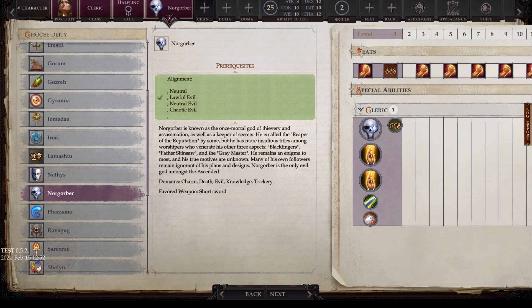Next we have Norgobur, with alignments of neutral, lawful evil, neutral evil, and chaotic evil. Known as the once-mortal god of thievery and assassination, as well as Keeper of Secrets, he is called the Reaper of the Reputation by some, but has more insidious titles among worshippers who venerate his other three aspects: Blackfingers, Father Skinsaw, and the Grey Master. He remains an enigma to most, and his true motivations are unknown — many of his own followers remain ignorant of his plans. Norgobur is the only evil god amongst the Ascended. Domains are charm, death, evil, knowledge, and trickery, and his favored weapon is the shortsword.